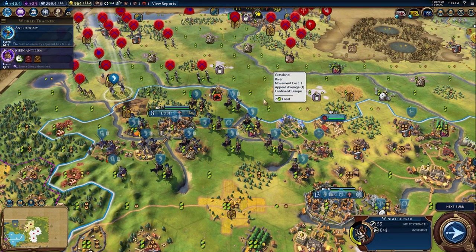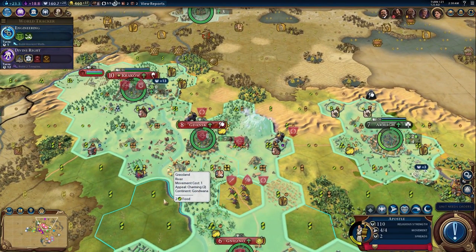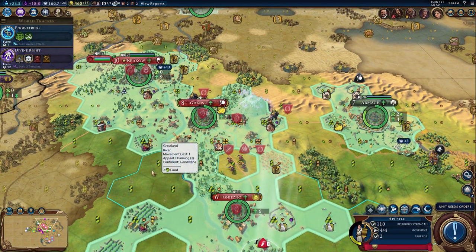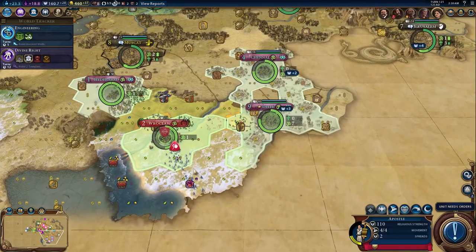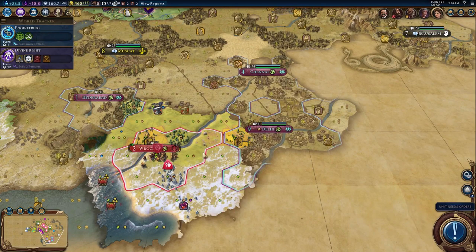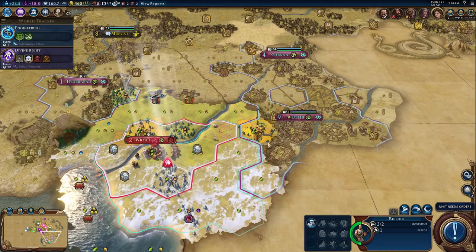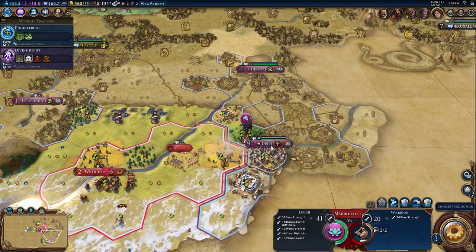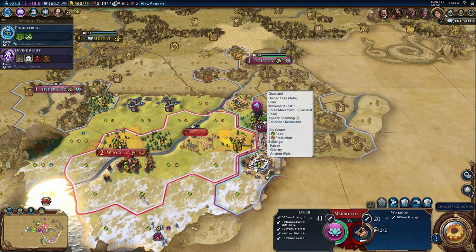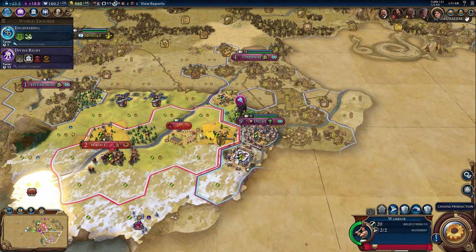That covers the Polish civilization, but we still have the leader Jadwiga to talk about. As I've mentioned, Jadwiga is the most obvious choice for Poland because Poland already has very religious-leaning tendencies, so she complements it quite nicely. In addition to the ability I mentioned — whenever you claim territory from another civilization using the culture bomb — she converts nearby cities. Right now Delhi has Hinduism as its major religion, and after chopping this forest you can see it's converted over to Eastern Orthodoxy due to Jadwiga's ability.